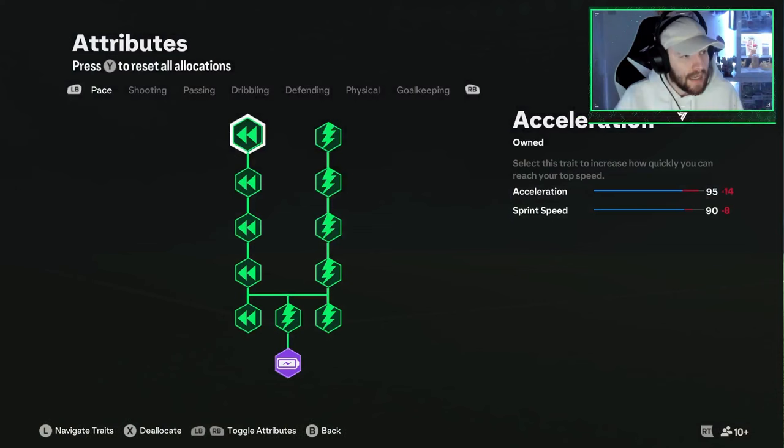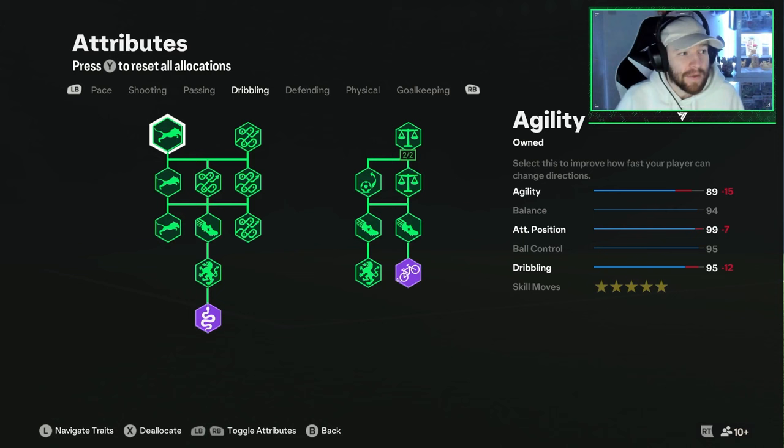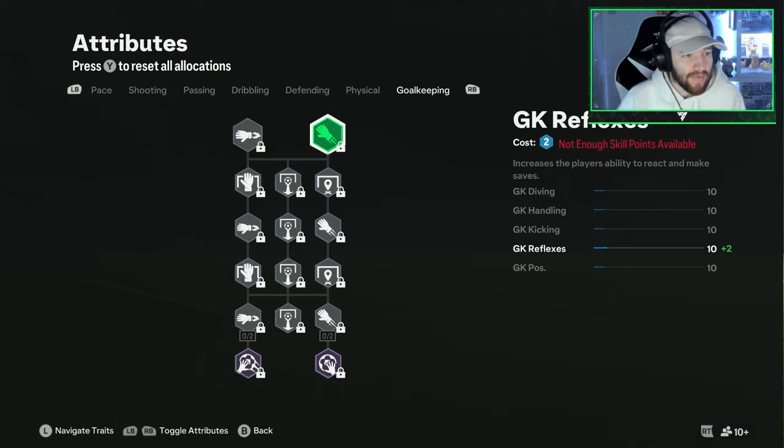These are the attributes we have on. I'm going to let you guys just pause and take a look at these, because the main aspect of this video wasn't the build but some tips and tricks inside of Pro Clubs using this build. Feel free to give it a pause and get some screenshots of what we have on there.